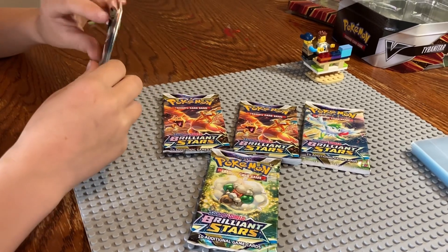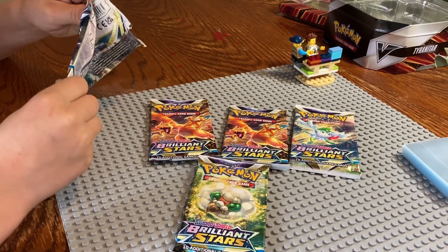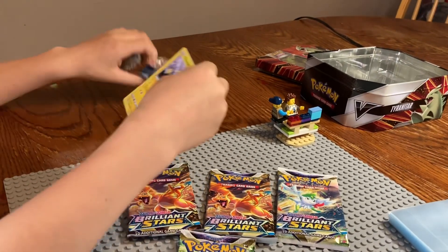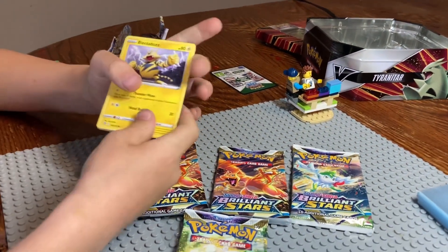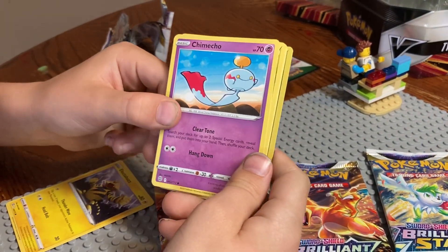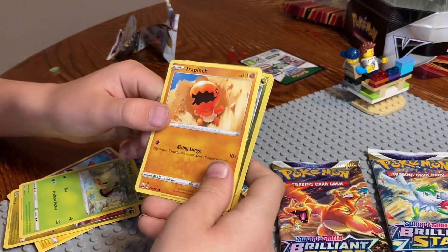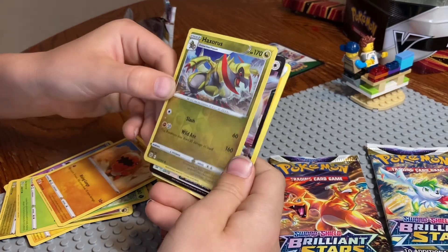I saw you have a black code card — can you bring that back into our field of view? You're kind of hanging off the edge of the table. I'll get us some light. Sorry guys, we're not very prepared. Who do you got? Electrobuzz. Chimecho. Grubbin. Twig... Trapinch.